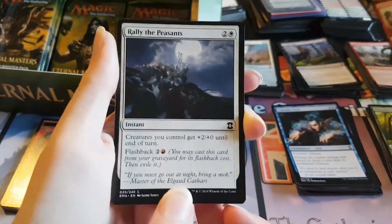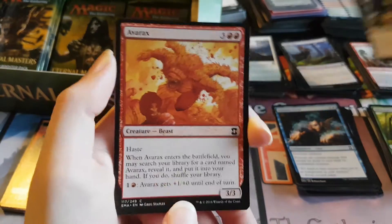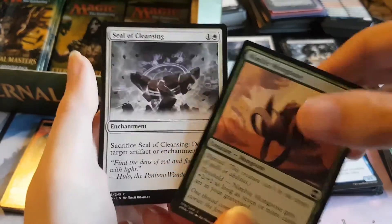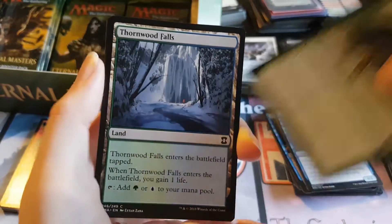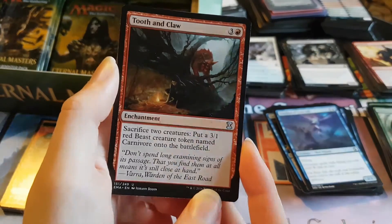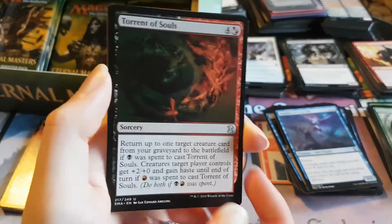Borderland Marauder is the first card. We're looking for some good uncommons as well. Rally the Peasants — because we've been pretty unlucky with the uncommons. Prowling Pangolin. Avarax. Warden of Evos Isle. Nimble Mongoose. Seal of Cleansing. Sentinel Spider. We have a Thorn of Amethyst. Carom Eyes. Tooth and Claw is the first uncommon — so continuing on with the poop uncommons. Sear Angel — another poop uncommon. And Torrent of Souls — another poop uncommon.